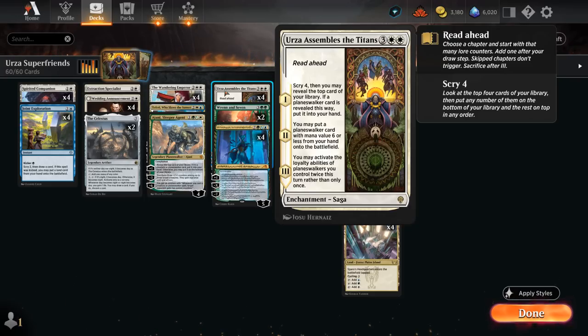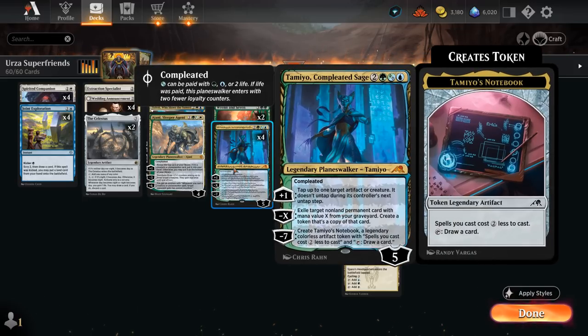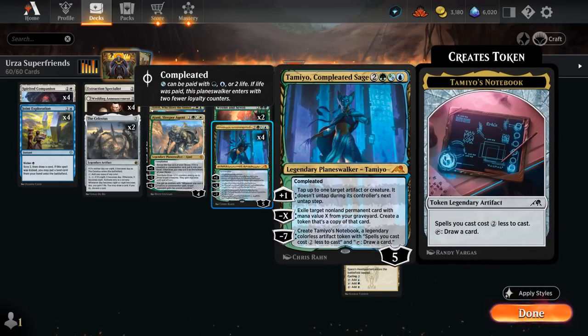One card that's very synergistic with Urza Assembles the Titans is Tamio Completed Sage. It can be played for 4 mana if we pay 2 life, entering with 2 or less loyalty, or for 5 mana we get a 5-loyalty planeswalker. Its plus-1 taps up to one target artifact or creature, which doesn't untap during its controller's next untap step — so Tamio kind of protects itself.